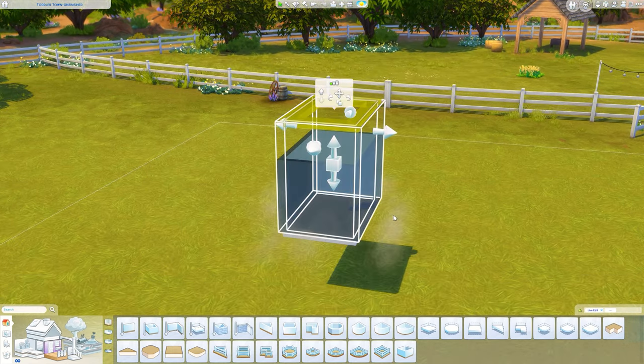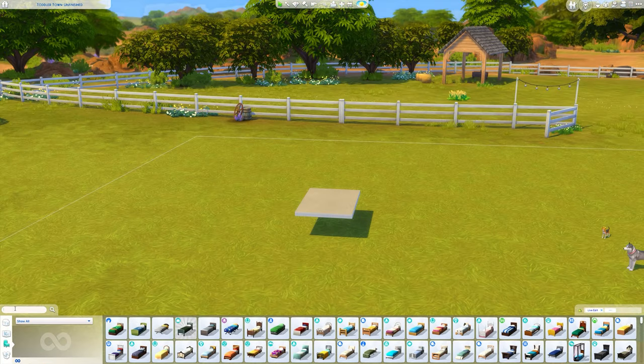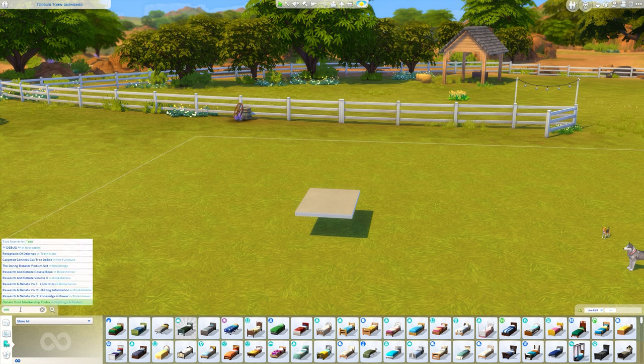I'm going to drag the floor down a little bit — I don't know exactly where yet, but we want it a little lower to the ground. Now we need a debug item, and this is base game — it can be done fully base game. In the search bar in the bottom left, search 'debug' and you'll get a range of options.